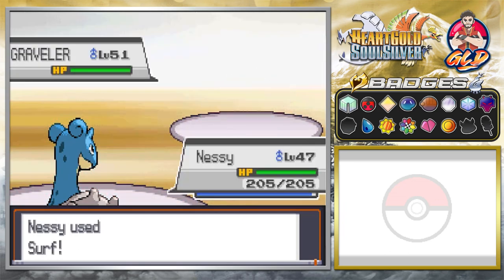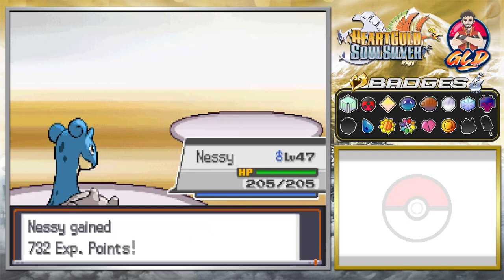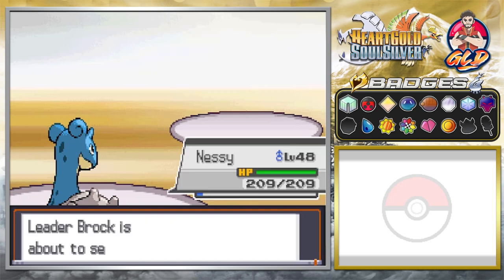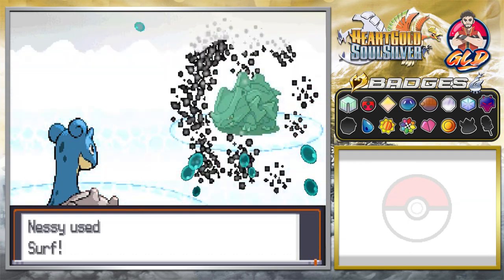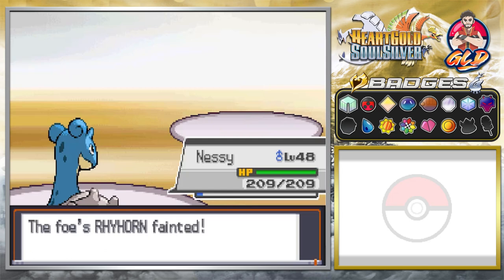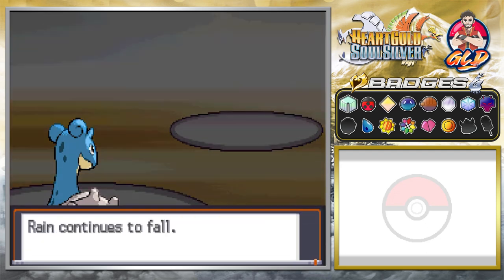Surf does the trick — how does it feel to fail? Nessie grew to level 48, that's always good. The rain is continuing, Nessie is doing great. Taking on Rhyhorn — Surf attack for the win! Finish it off — there you go, Rhyhorn defeated! Cinder has grown to level 55 — my Pokemon are growing.